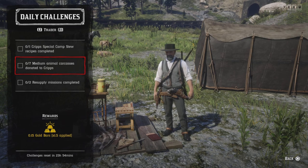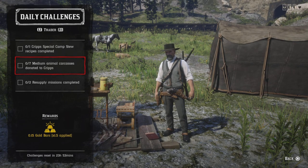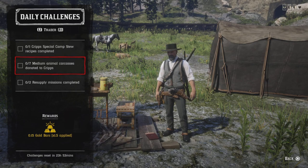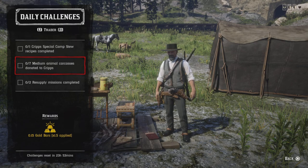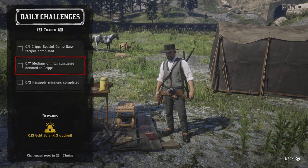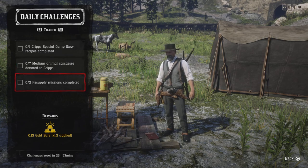For carcass donated to Cripps, bring animals and donate them to Cripps on the side of your horse — rabbits, possums, skunks, muskrats. Larger birds like cranes and spoonbills count as well, as do coyotes and foxes, which are considered medium. Bring seven to Cripps. You can also donate from your hunting wagon.